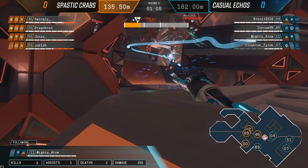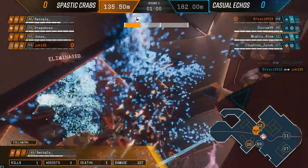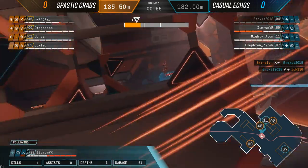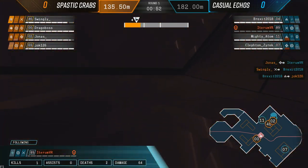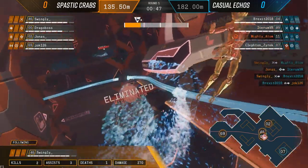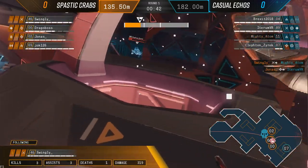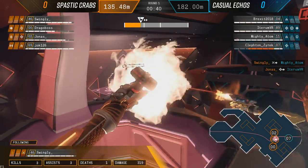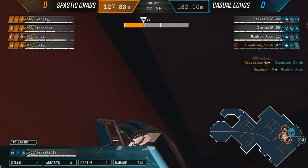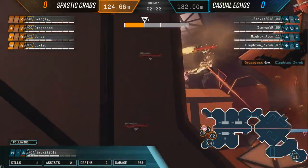The defenders of Casual Echoes have been able to maintain this first point, but it's just the first checkpoint - they need to cross this line for Spastic Crabs to add extra time to the clock. Spastic Crabs finish off the remaining players and should be able to get this first checkpoint with relative ease. Clefton realized he just needs to get killed to get the respawn and regroup with the team.